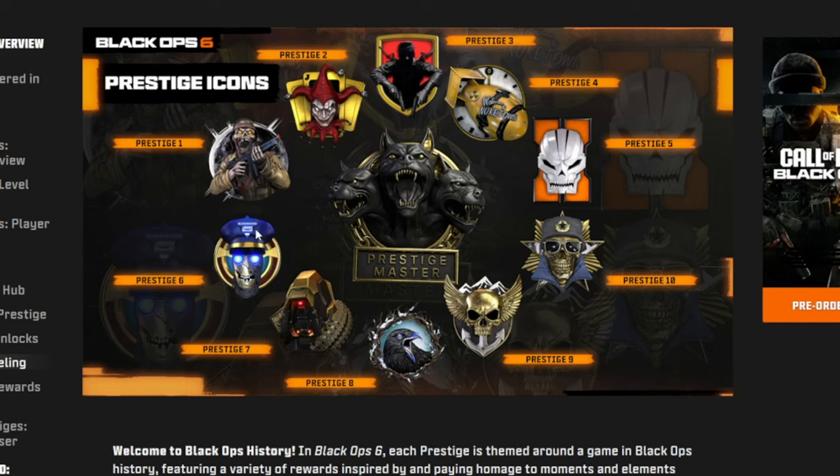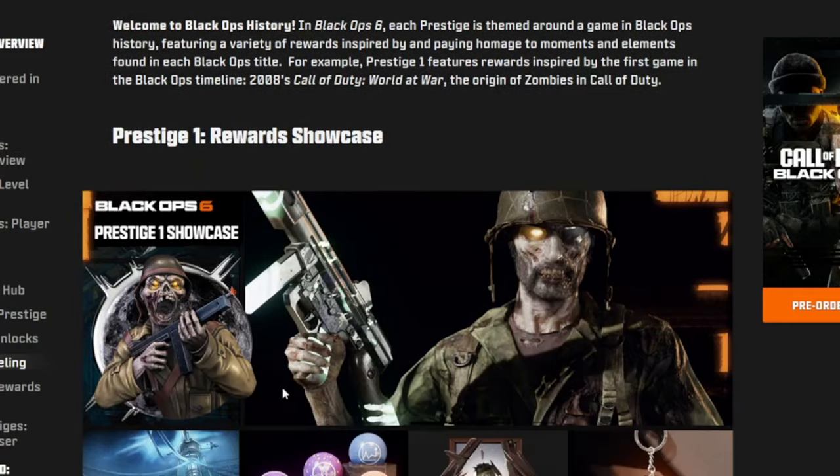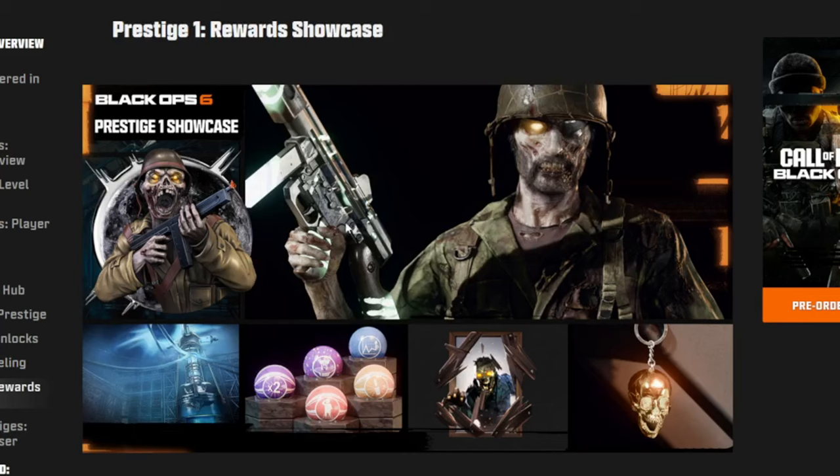When you progress, you're going to get icons like the jester joker, the cover guy, the Nuketown nuke, and all these cool looking emblems. These are all the rewards that will be showcased to you, shown up close and personal.